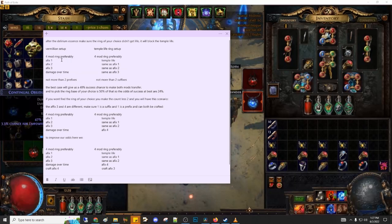And the ring will look something like this — one or two prefixes and two or three suffixes. These affixes are what we're gonna look for when we are searching trade for the temple life mod, together with these specific affixes. When we are looking for the temple life ring, it should not have more than two suffixes on it.